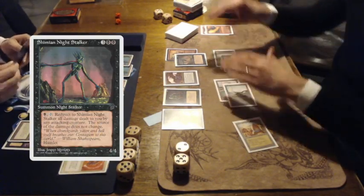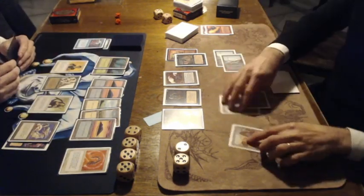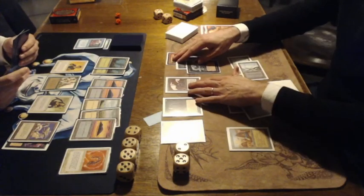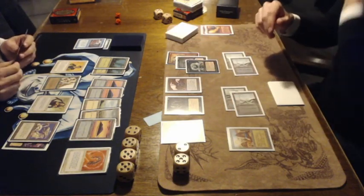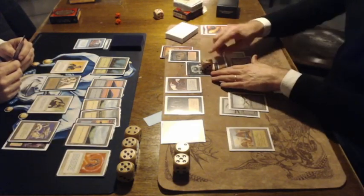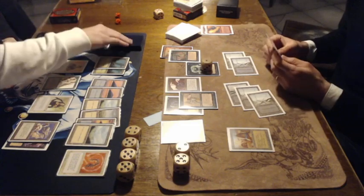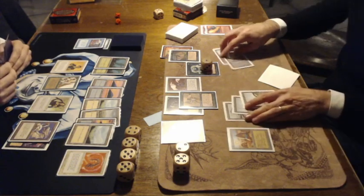There we have the Sengir Night Stalker again — that's great defense, though it does mean he's a little bit open. But Ron is not attacking, not willing to sacrifice a creature here. And look at this — a Breeding Pit, an uncommon. The Breeding Pit has an upkeep of 2 black and you get a 0/1 Thrall token. This is actually really nice to combine with a Lord of the Pit. Playing the Armor Thrall now, which we saw in the previous game — you can sac it to give a plus 1, plus 2 counter on a creature.